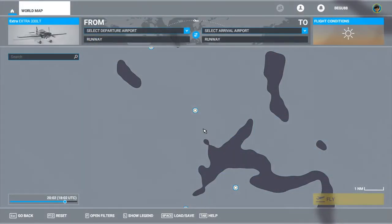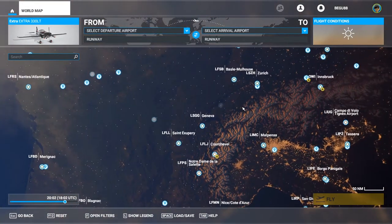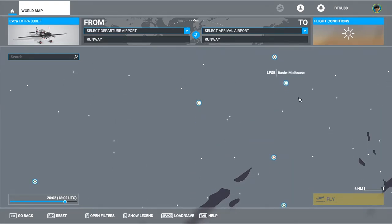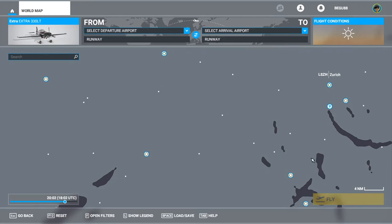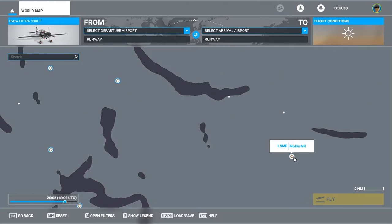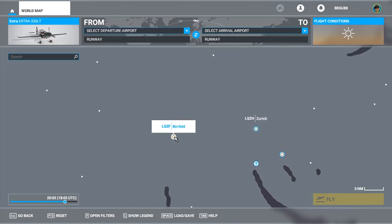The cool thing is you can go everywhere you want — you have the whole world to explore, and that's a huge reason why I'd highly recommend this simulator. You have smaller airfields, military bases, and really small strips. We have another military airfield here — this is a very special one, because this is where I first was able to watch fighter jets take off and land, back when I was very little.